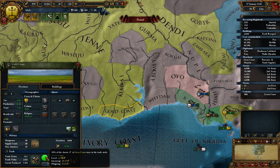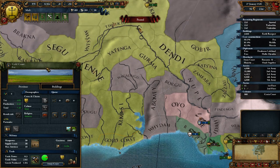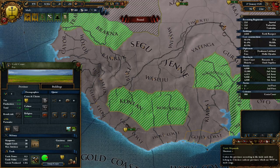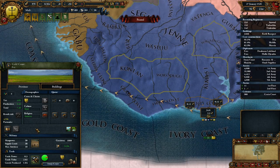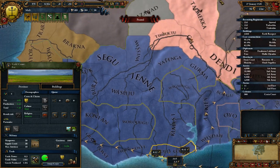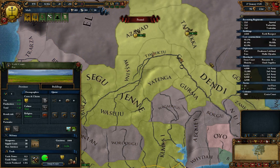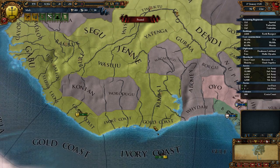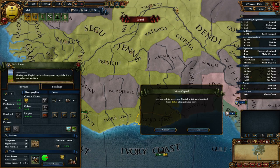We're getting like 93% of the ducats here, so I think I'm going to move our capital down to the Gold Coast. It's an important center of trade in this node - it's an important center of trade, plus 5. I don't know if Gao is an important center of trade - no, it's not. So we're going to go ahead and move our capital down here to the Gold Coast.